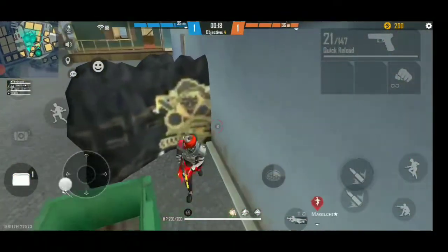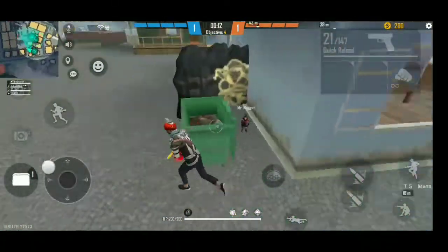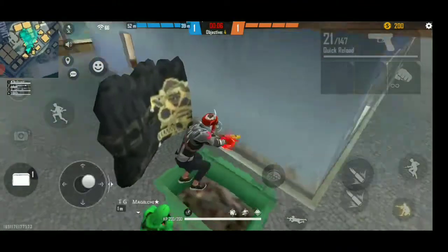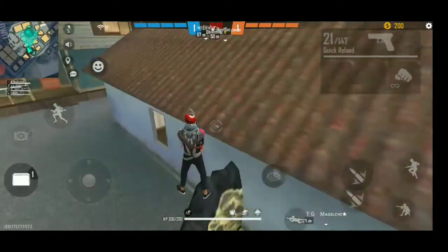Now let's see where this color is performed here. It is the same color to make it clear. Let's see how the color is. We can get the color from the color. Let's see how the color is divided.